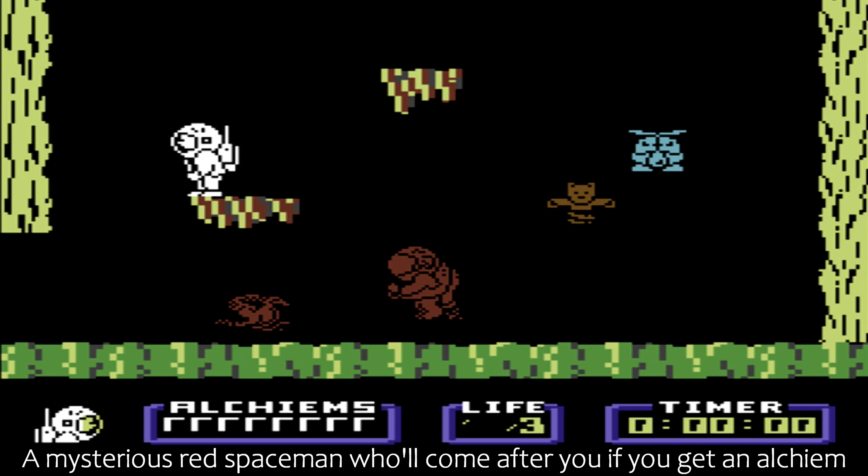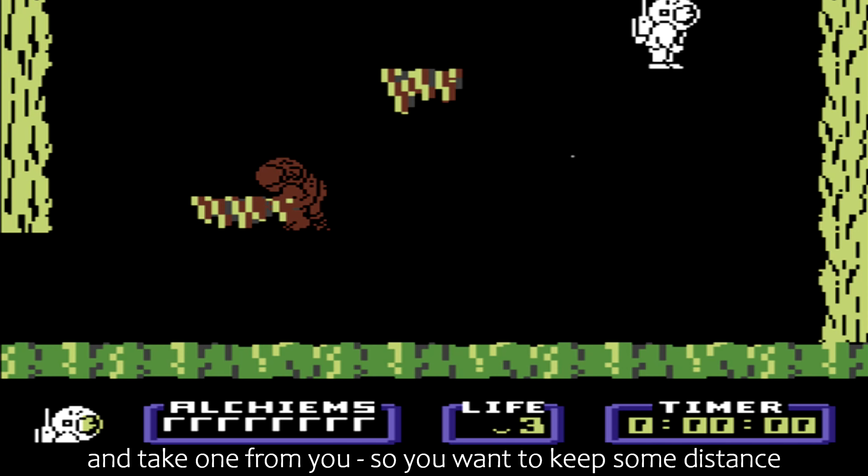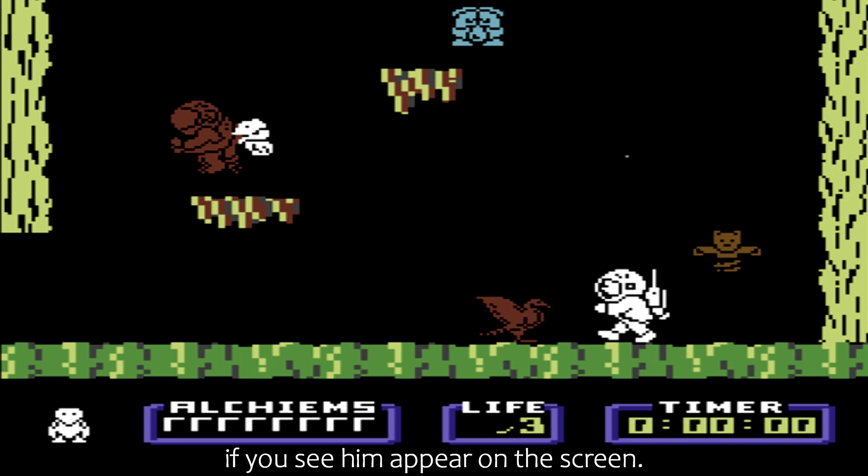A mysterious red spaceman will come after you if you get an alcheum and take one from you, so you want to keep some distance if you see him appear on the screen.